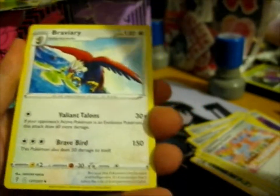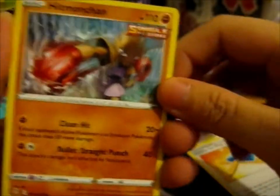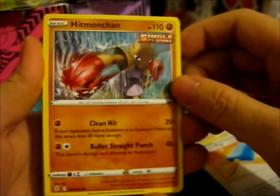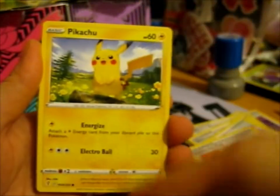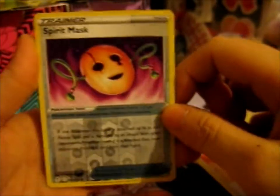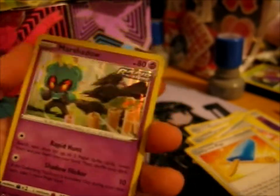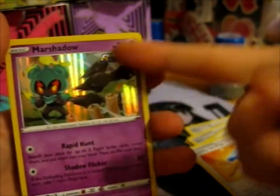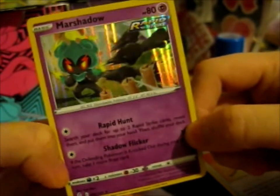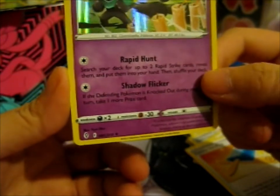Water Energy. Crobat. A lucky ice pop - I want one now. Tentacruel, Hitmonchan going for a clean hit. Fletchling, Tentacruel, Pikachu, Cradily - very creepy - Spirit Mask, Reverse Holo, and a Wishiwashi Rapid Strike Holo. Very fast punches there - blowing out the candles.